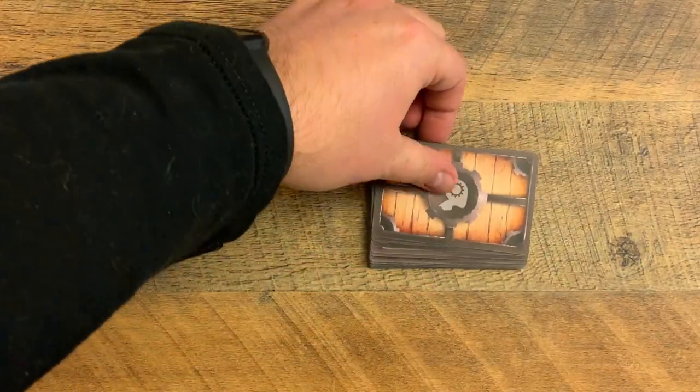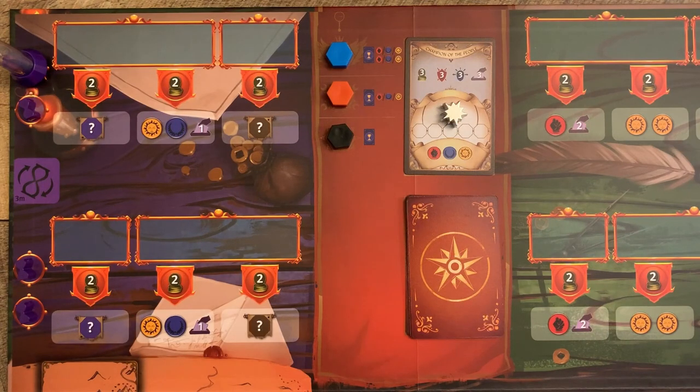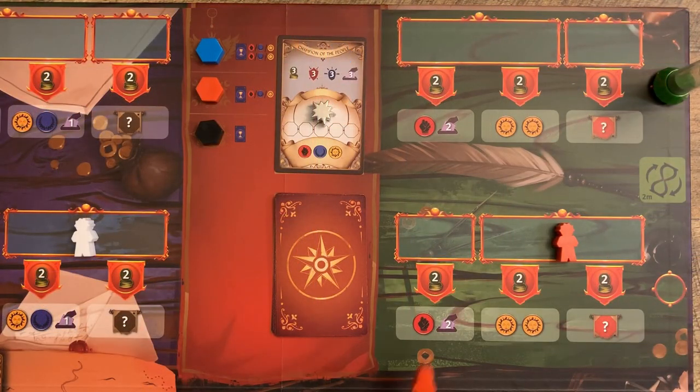Next, shuffle all Automa cards and place them in a face-down stack. This is called the Automa deck. Leave room next to it for a discard pile. Give the Automa 6 Grande workers — the color doesn't matter. Then place one of the Grande workers on each of the bottom row spaces in the purple area and then place one of the Grande workers on each of the bottom row spaces in the green area.